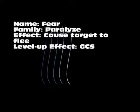Fear is Paralysis family. The effect causes the target to flee. That's kind of useless if you want to fight the enemy, but if you're facing weaker enemies you're just tired of dealing with, it's not a bad one to use. The level-up effect is just greater chance for success.